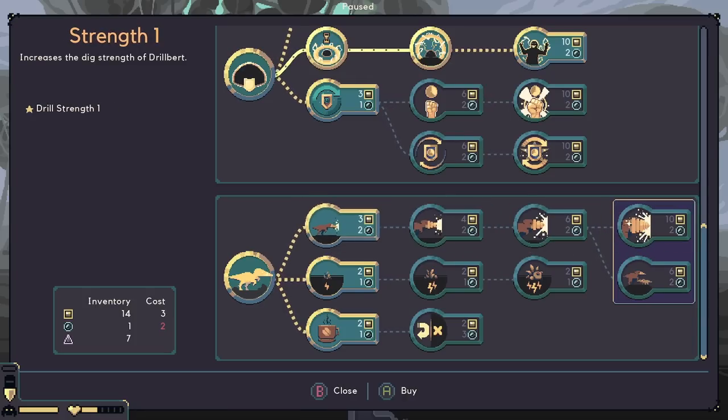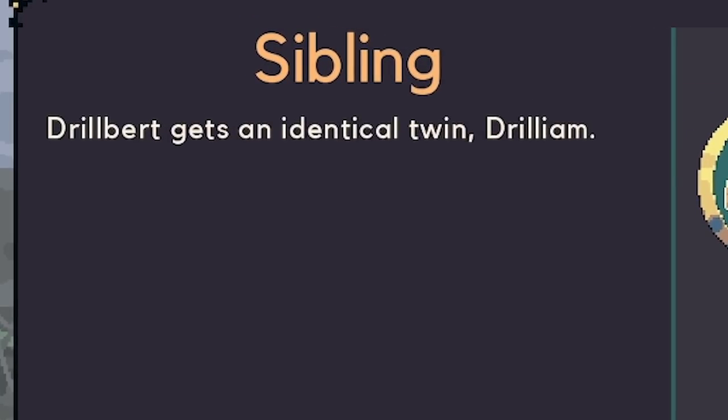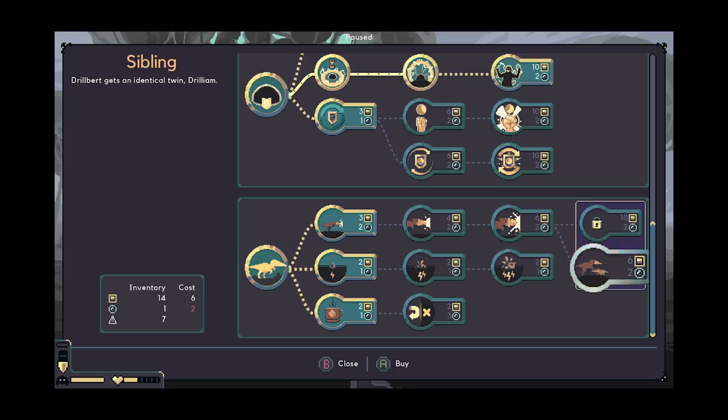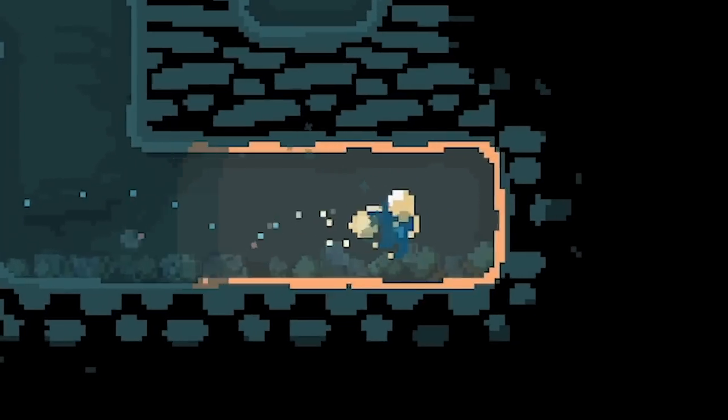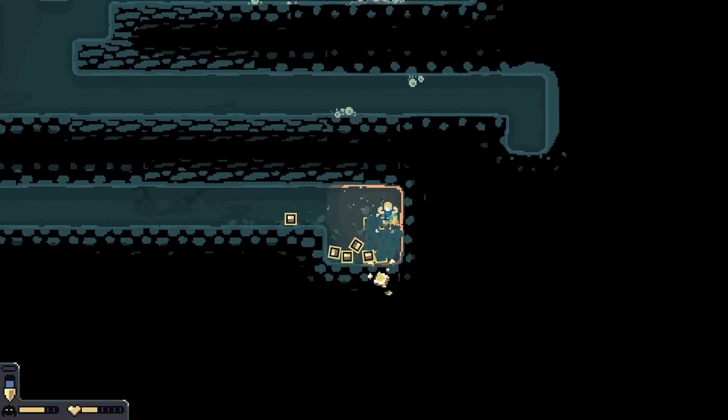We also need water to upgrade Drillbert as well. It'd be quite handy to get Drillbert upgraded - because look, you can get him a little sibling. Drillium! Drillbert, Drillium. But yeah, first off we need to find some more water. So let's go searching this direction. I found some iron, but that is not water. Let's keep going this direction - oh, we hit a dead end. I found some more iron - I don't want iron... well, I do, but I want water.